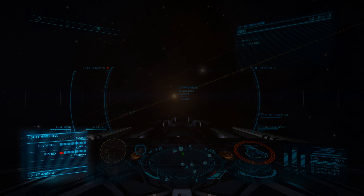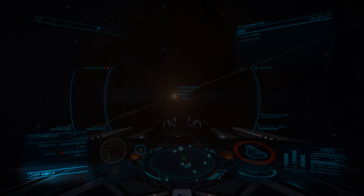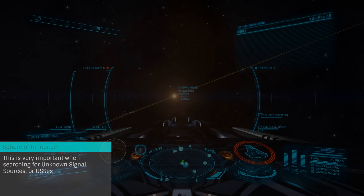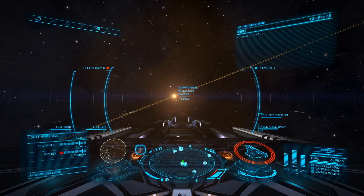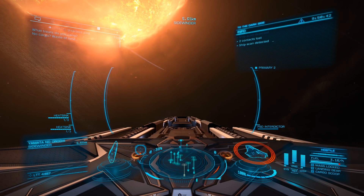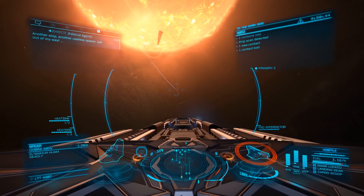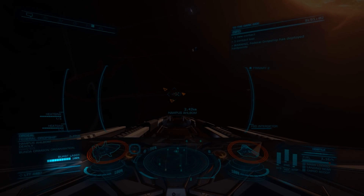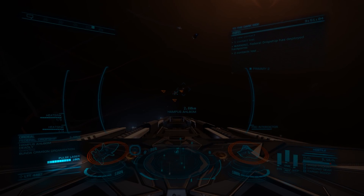The bottom left corner gives us information about our current location and objects that are targeted. Here we will see our SOI, or sphere of influence — basically the part of the map where we are currently located. Most notably, we will see the details of a body or ship that we have targeted. With ships, we can also scroll through and see the details of each individual module. This is where we would also check to see if a target is a power play enemy or is wanted.